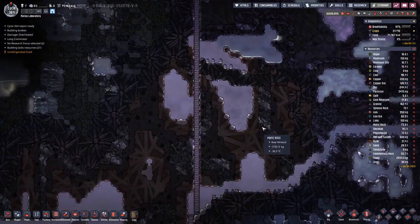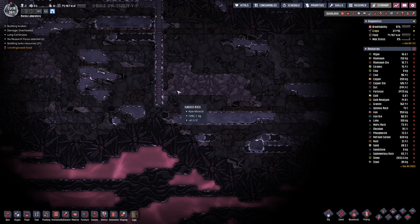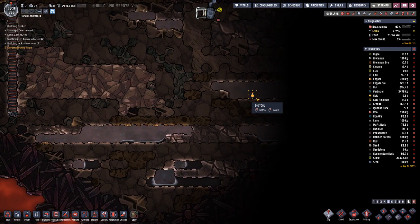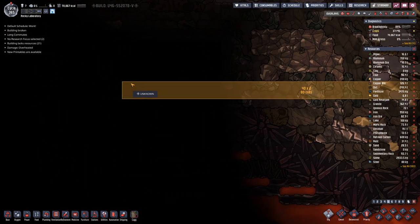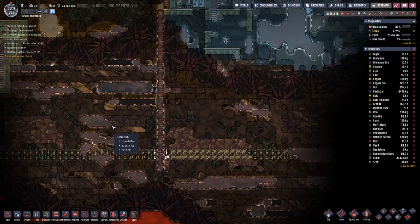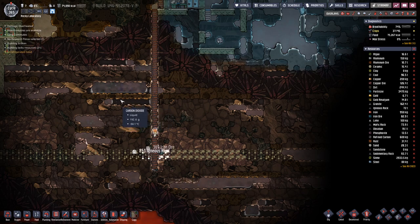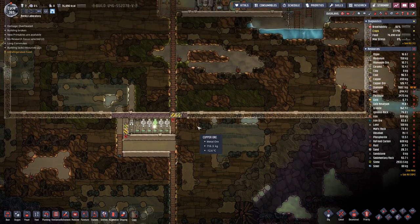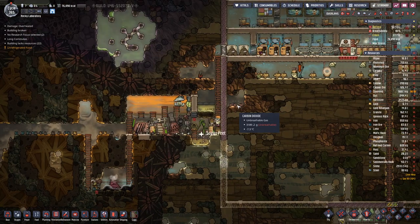We also finally extended the level down here where we can see there's some magma going on, but we have not yet found any oil wells. Let's dig around at the bottom and hope we can find something. What's black here looks like liquid carbon dioxide — that's how cold it is. Maybe we can find something down there; if not, we do have a few oil fissures we could also look into.